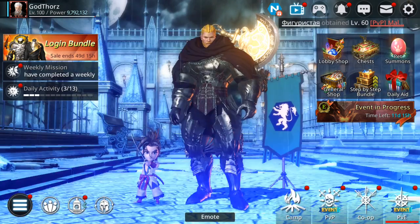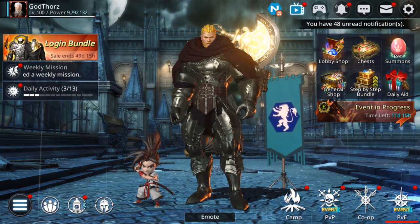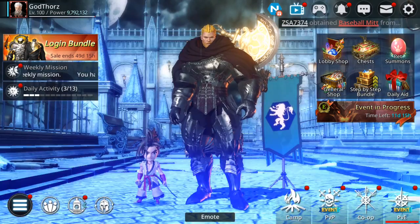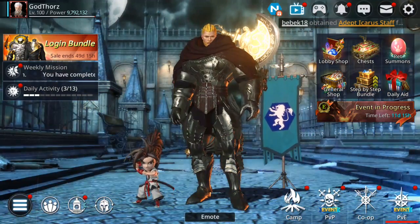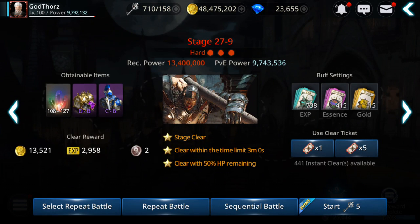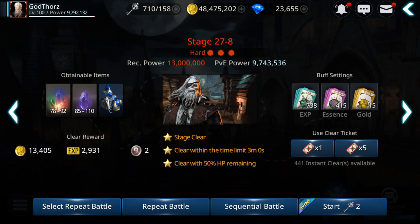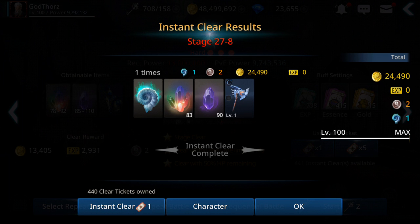Another way to get gold is farming in the Adventure mode, and this goes hand in hand with fishing. You go fishing for a few hours and get plenty of keys and some gold. You can use those keys in the Adventure — if you do 100 runs per day on auto-repeat, for example one run gives me almost 25,000 gold. With the guild buff it will be over 25,000 per run. You need 200 keys and you can get those easily from fishing.